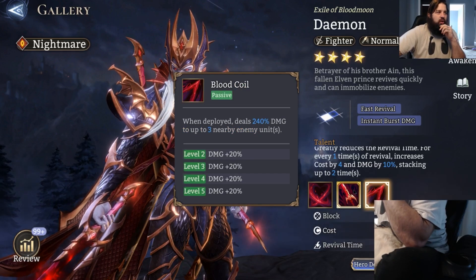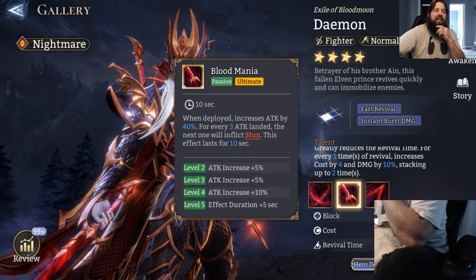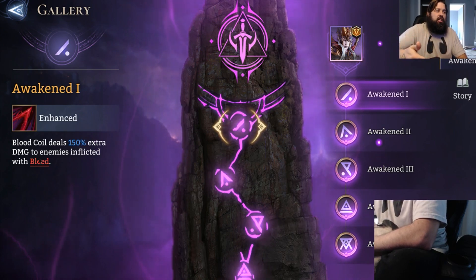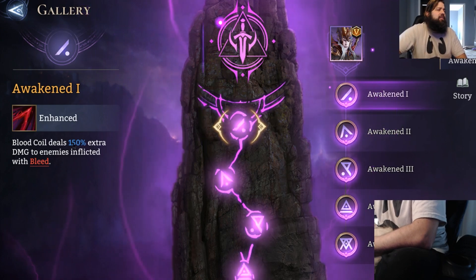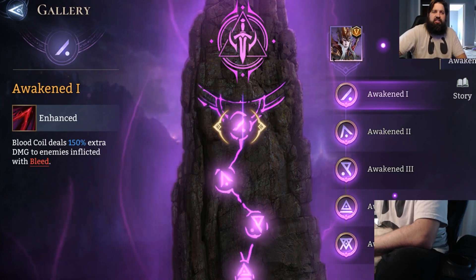His passive is called Blood Coil and his ultimate is called Mania. Blood Coil deals an extra 150% damage to enemies inflicted with bleed, so this bleed synergy matters a whole lot. The most notable champions that come to mind are Komodo — because everybody's going to have access to Komodo — Salazar for legendaries, and Lugaru. We have some bleeding champions in the game, not tons yet, but he would synergize a little bit better with bleeding champions than the aforementioned Ayn.